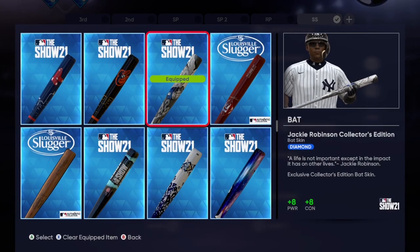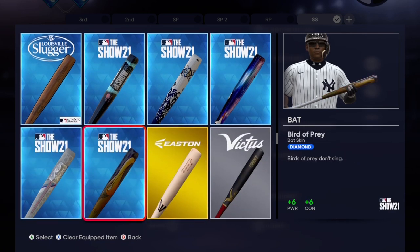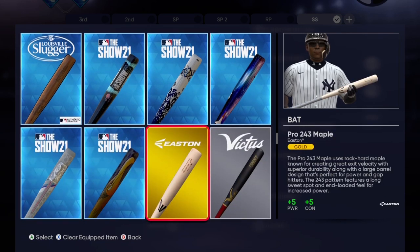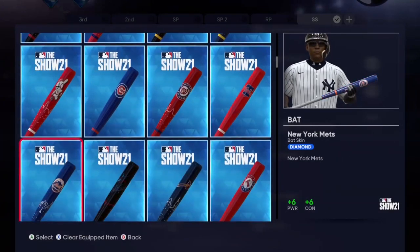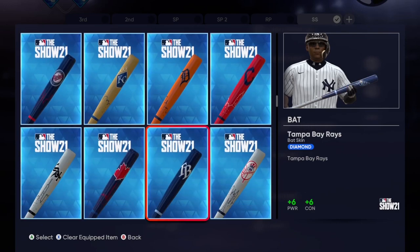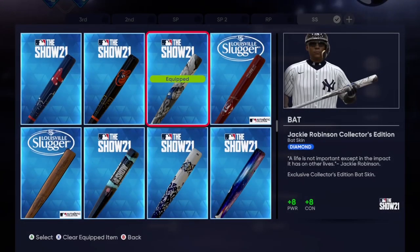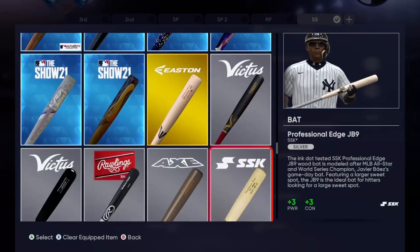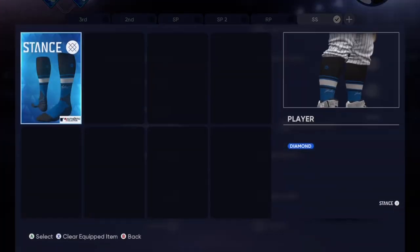Of course I run the Jackie Robinson bat — plus eight, plus eight. You get this with the pre-order. If you don't have the Jackie Robinson bat, you could run something like a plus six option. There are a lot of different options. I can't look in the marketplace from this screen, but I'm quite sure that gold bat is probably like 300 stubs at the most.